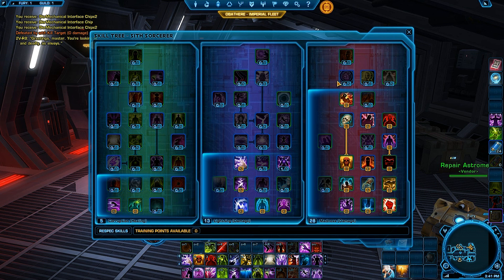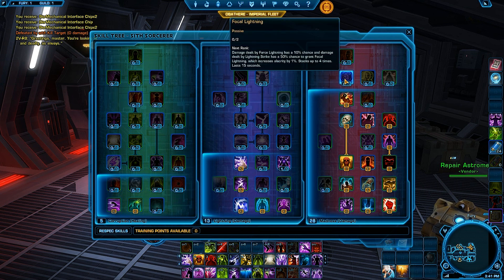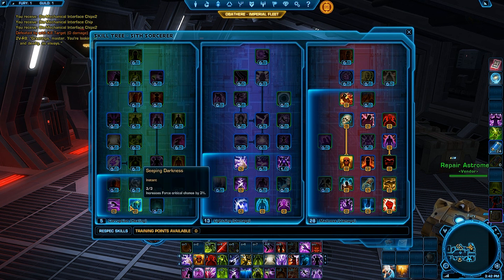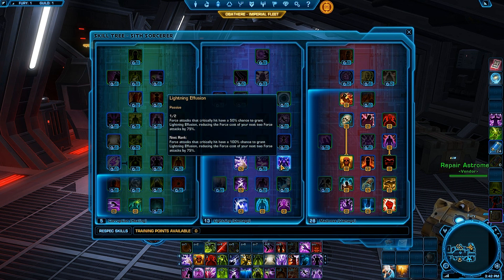Some people use fewer points in Corruption and Lightning to get Focal Lightning in Madness. The problem with that is you're wasting two points on Devour, and Focal Lightning is only good if you can maintain four stacks of that proc at all times. In almost every fight there's some mechanic that forces you to move, so you'll lose those four stacks. You're way better off going into the 3-4% crit via Sleeping Darkness and getting the 2% alacrity.